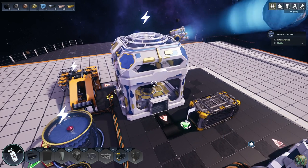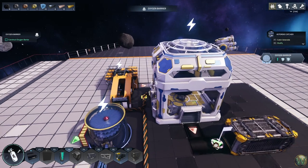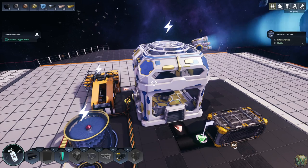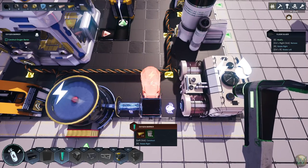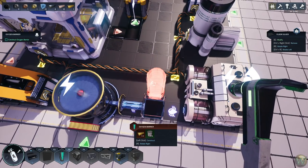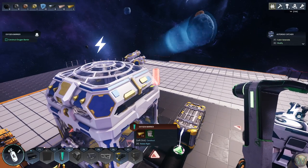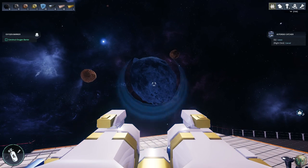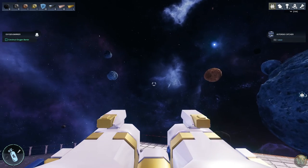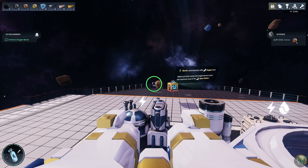Next up is probably more technology. Oxygen barrier is a nice one — it gives us the ability to construct an oxygen barrier, which is on F3. You build it, connect it to power, and it needs gold. So we need to capture some gold. Let's right-click to release the current asteroid — it's just going to crash into the base — and go find some gold.